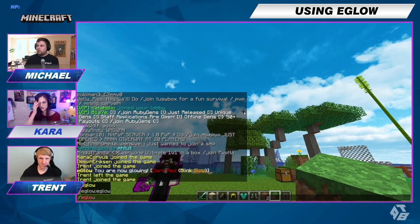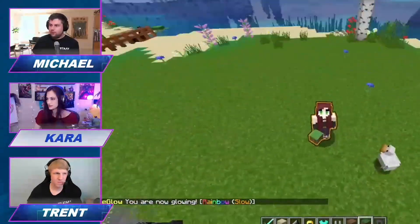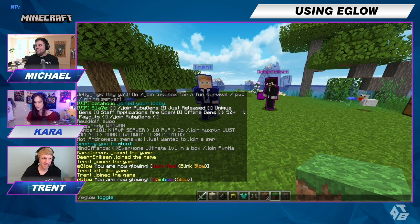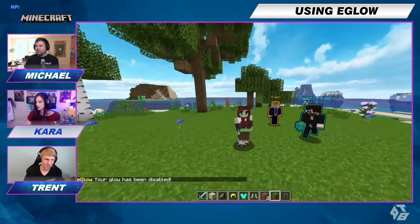If we go back to the Iglo GUI, we can check out all the other stuff. Hey Cara — you're glowing. Oh my god, thank you! If you want to turn it off without going back to the GUI, you can do slash iglo toggle and now my glow should be disabled. I'm not glowing anymore.